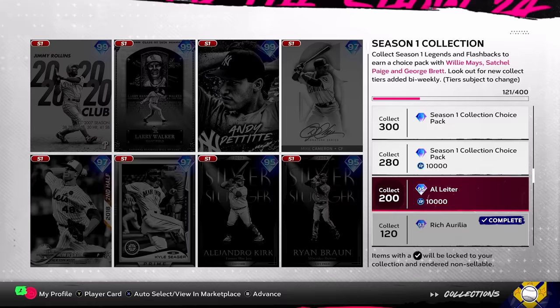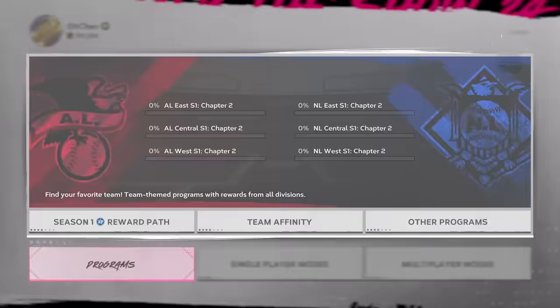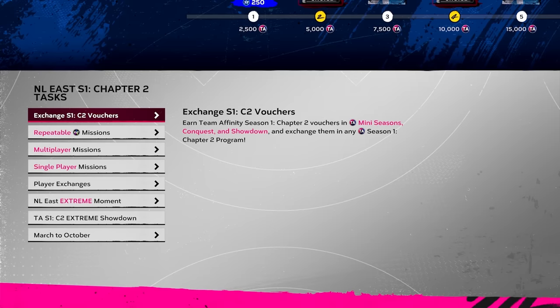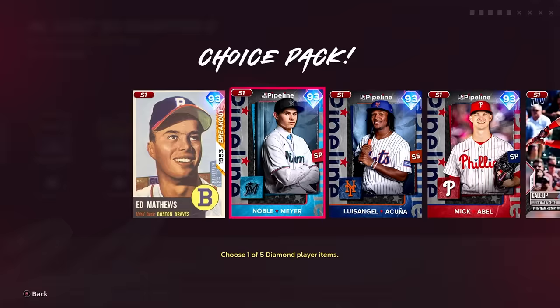On to team affinity — not gonna go over every single card, but there's an extreme moment, a showdown, and you get vouchers for many seasons, conquest, and showdown. I like that a lot. The bosses: the reused Eddie Matthews we've seen for ten years straight. Noble Myer — love the pitch mix, pretty solid card; hits per nine is a little bit low but we'll make it work.